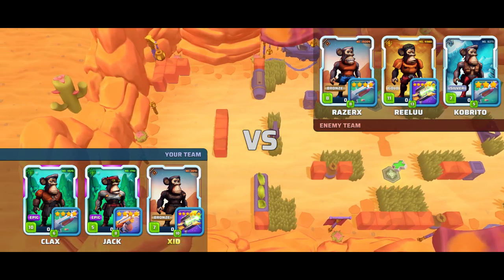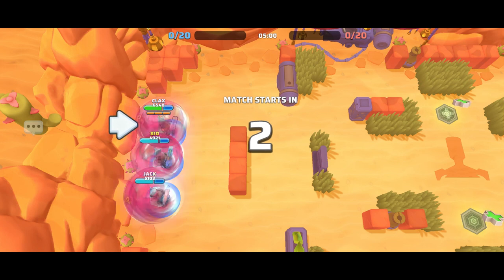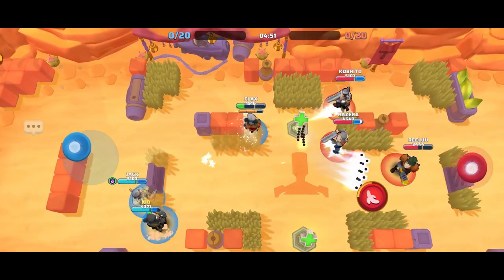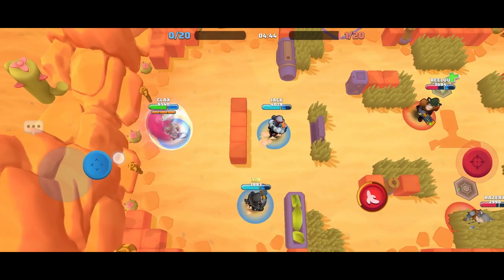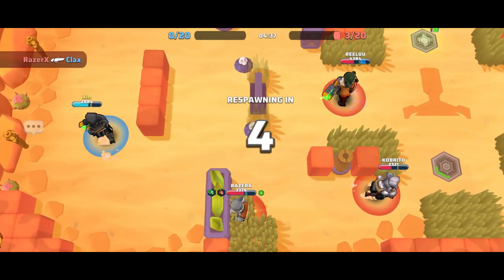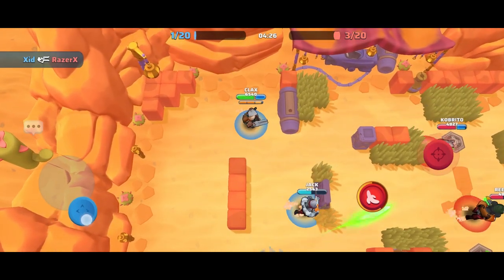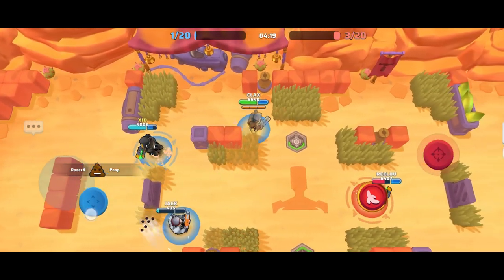We're starting the game — the opponents look a bit stronger than us by level. Let's see what we can do, there are some very interesting players here. Whoa, I barely made two moves and they managed to kill me. The ReLU weapon is very strong. They are a lot stronger than us, so better to stay cautious and not try to fight them head on.